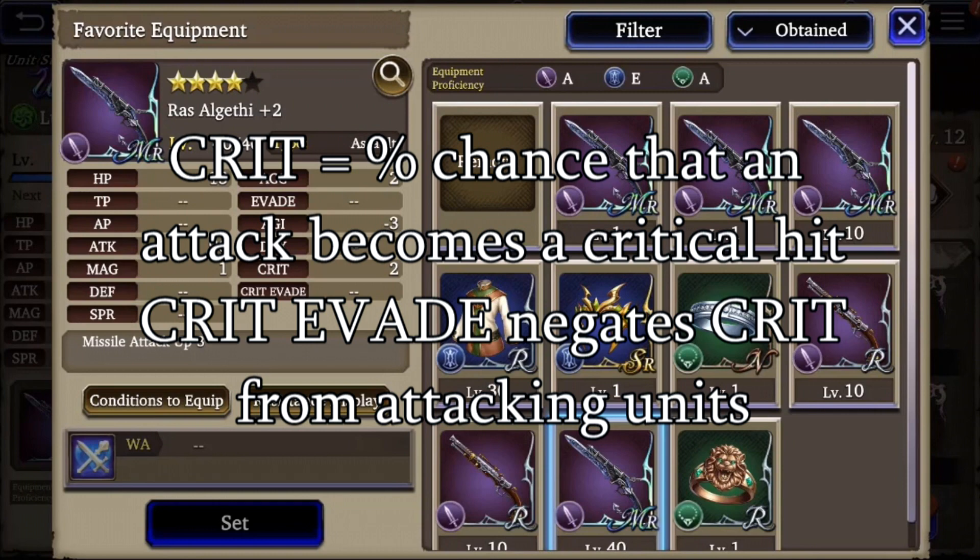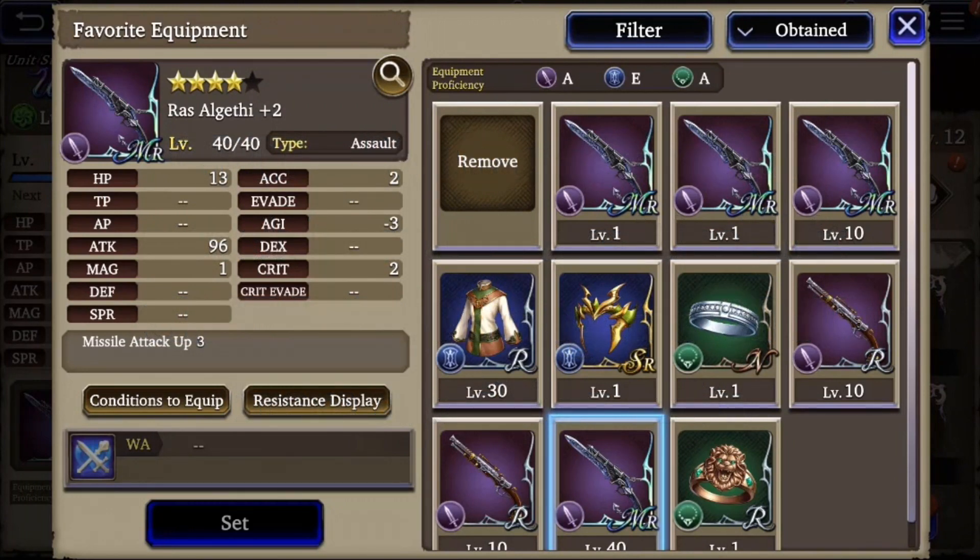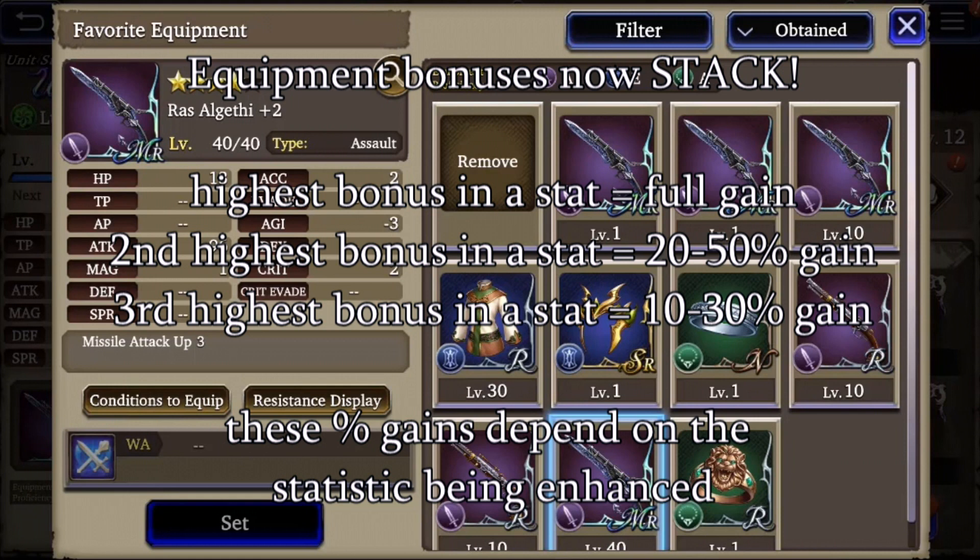Crit and crit evade are pretty straightforward: crit is the percent chance that a unit will land a critical hit, and crit evade simply negates crit. Last but not least, it's important to note that statistical gains from equipment now stack, but with diminishing returns. Only the highest bonus gives you full statistics; the second bonus will be between 20 and 50 percent depending on the stat, and the third bonus is between 10 and 30 percent.